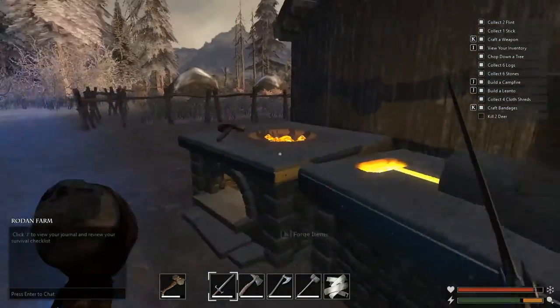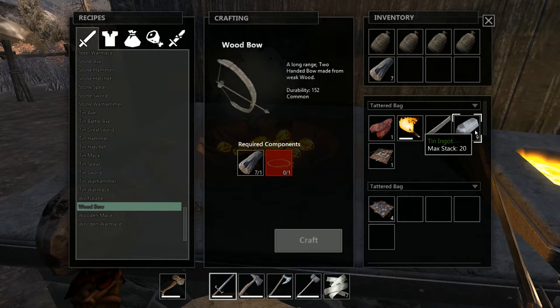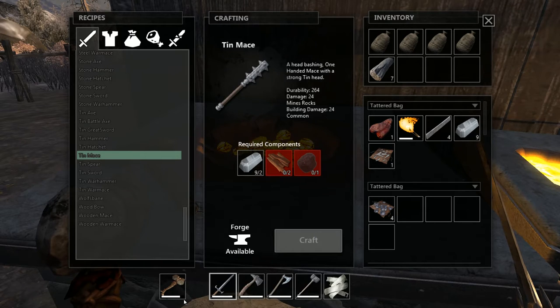Just before we head out, let's go to the blacksmith because I want to improve my weapons. I got some tin ingots, which was really cool. I would like to make some tin tools — for example a stone hammer because it will have greater durability as well as damage.